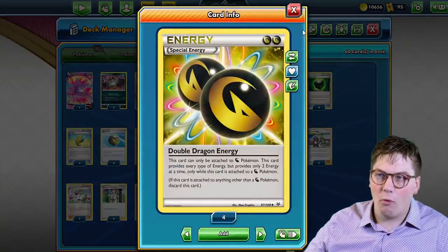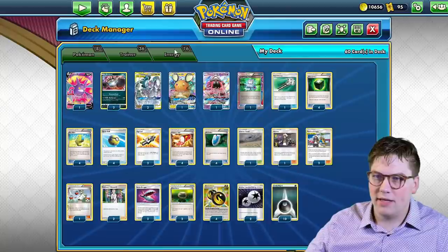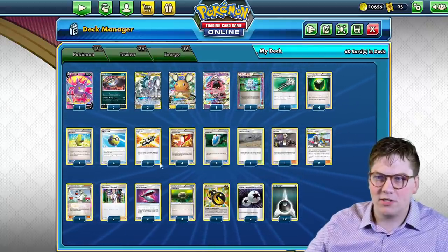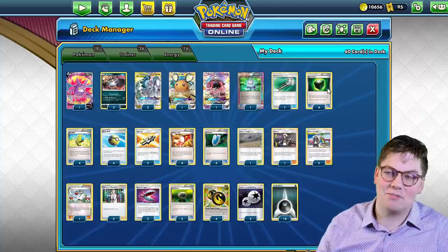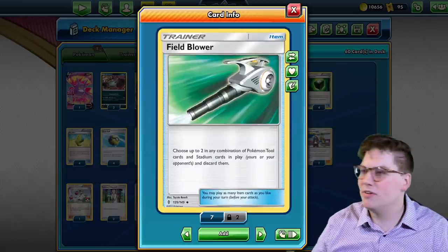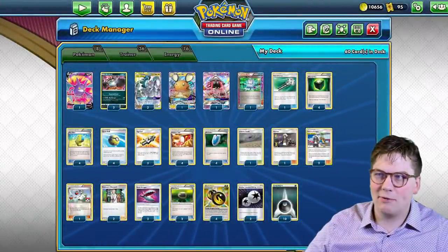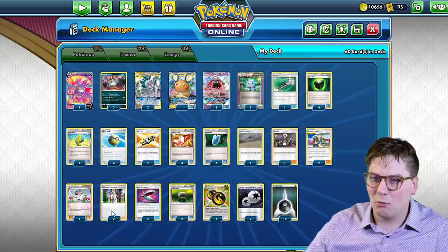We also have four double dragon energy which is going to be how we can use our Altered Creation on the first turn of the game. Got a couple of Beast Springer — that's going to be very important. We also have our four Max Elixir, our four Quick Ball, our three Tag Call, and our four Trainer's Mail just to try to make sure we get everything going. Some VS Seeker, and four Greedy Dice because we want to make sure that we prize as many Greedy Dice as possible. We also have a Field Blower here that's going to help us when we're facing off against decks that have tools that maybe augment the HP of the Pokémon we're facing against.